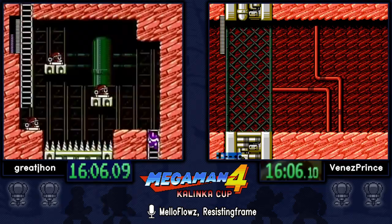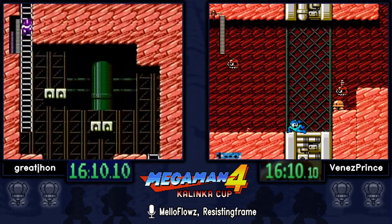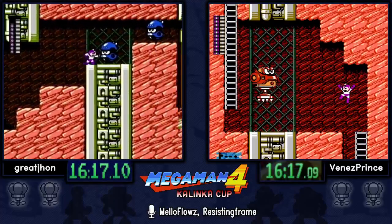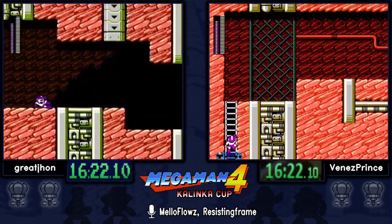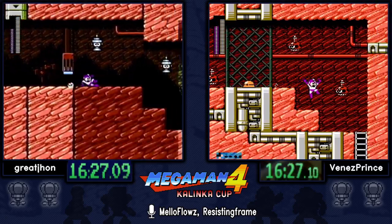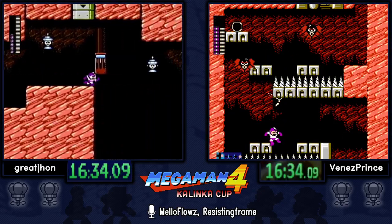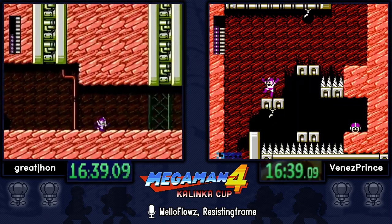He got a couple of drops for Bright so he doesn't have anything to worry about regarding ammo. That room he just exited is a little tricky because you need to freeze everything as soon as you gain control of Mega Man — those enemies fire on the first frame it's active. He did that very well. Venez is making his way through Drill Man, even though he dives.